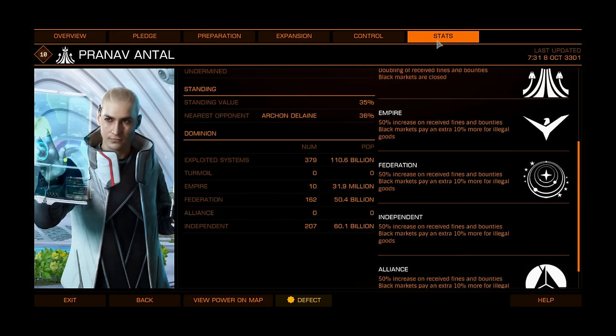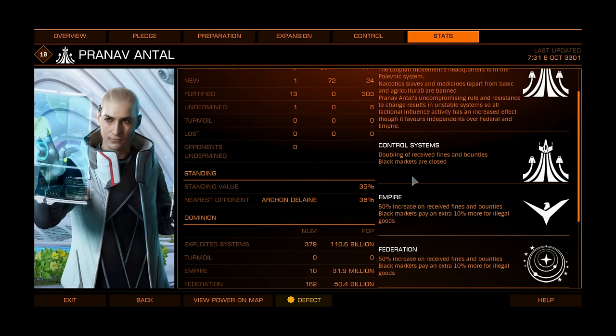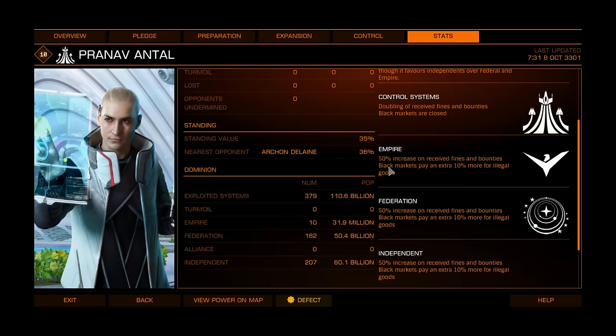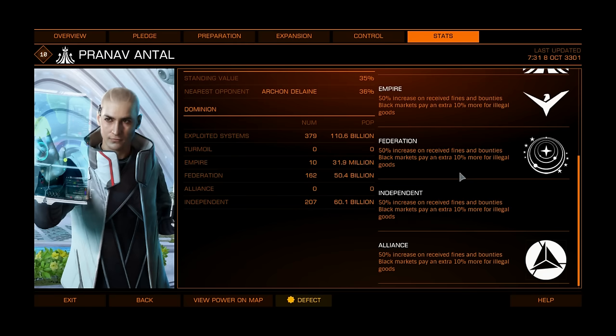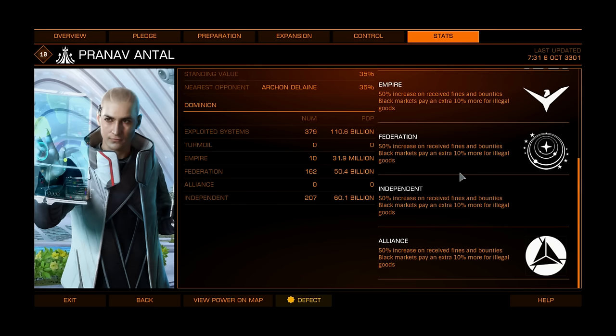The last one is Pranav Antal, which is very similar to Archon Delaine. The only difference is black markets are closed at control systems, but all exploited systems have black markets paying an extra 10%. So at Archon Delaine you only need imperial slaves to be illegal; at Pranav Antal you need it to be an exploited system with a black market and imperial slaves illegal. The problem is Pranav Antal is pretty close to Archon Delaine — if they were scattered around it would be easier to find great trade routes. But 5,000 profit per ton is still very interesting and profitable.